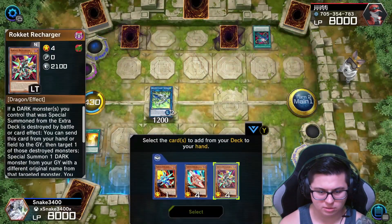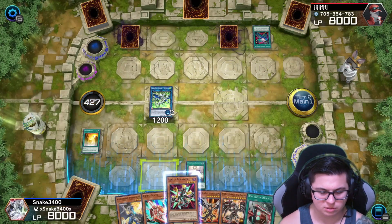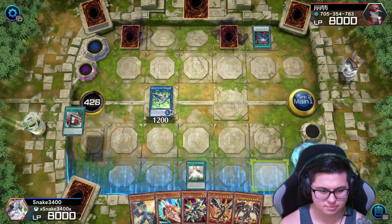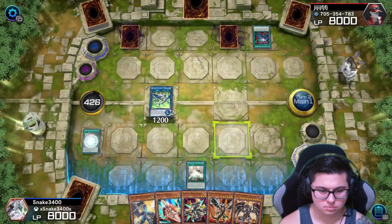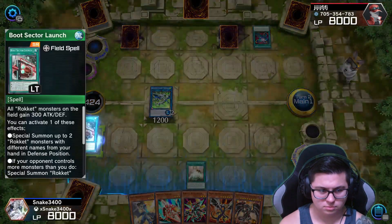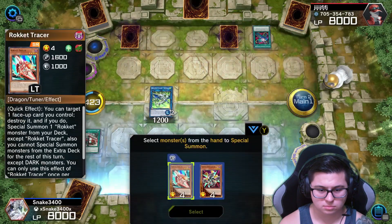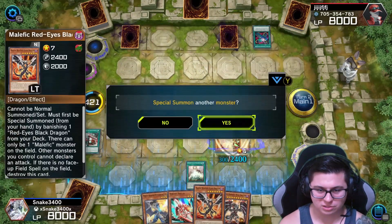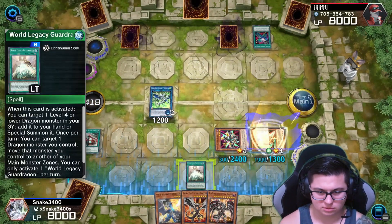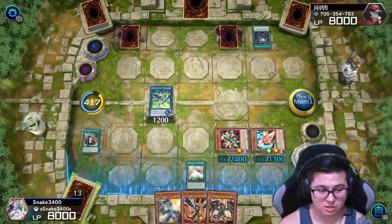Bada bing — and we're going to get... We don't want two at the same time because then we can't summon both. Use Boot. Okay Boot, summon up to two. If you're not going to activate anything, just turn your activation thing off. Maybe he's waiting for the right moment.